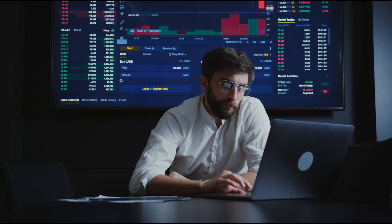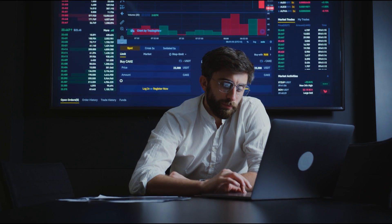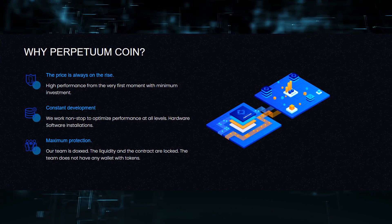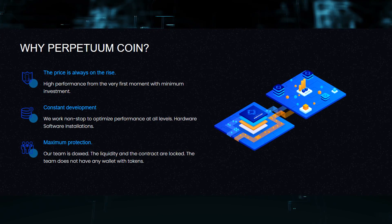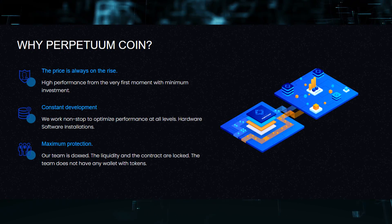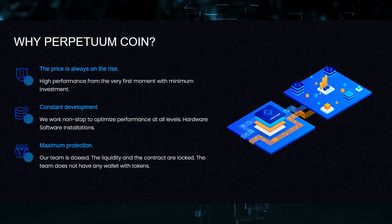Perpetum uses a new approach to provide rapid scalability to existing Bitcoin and Ethereum mining operations. By offering its own token with a limited and fixed supply, and using the revenue generated from the mining to redeem and burn said token, Perpetum creates a mutually beneficial value add for initial investors, long-term holders and mining operations.